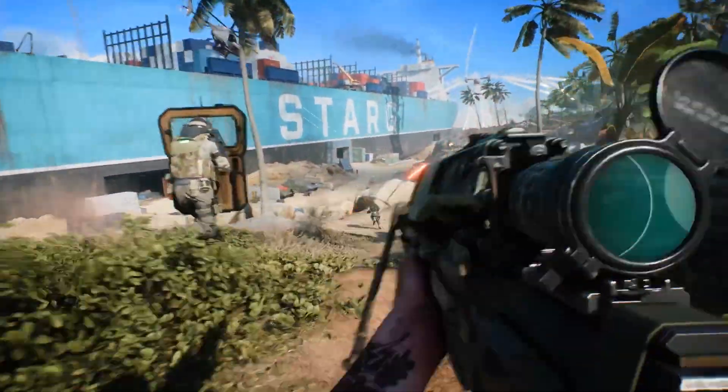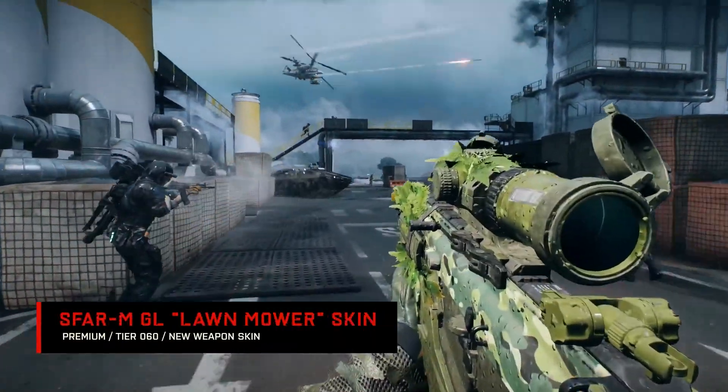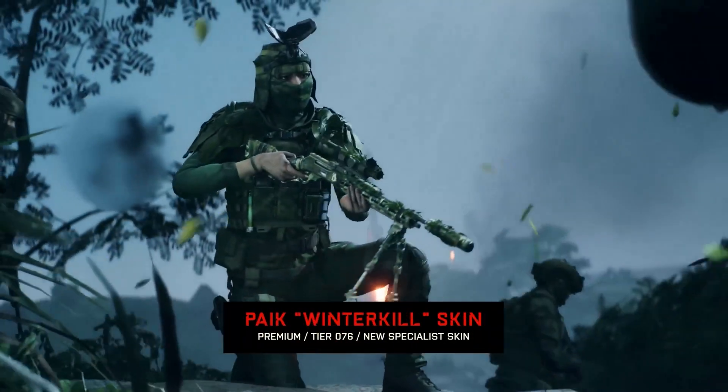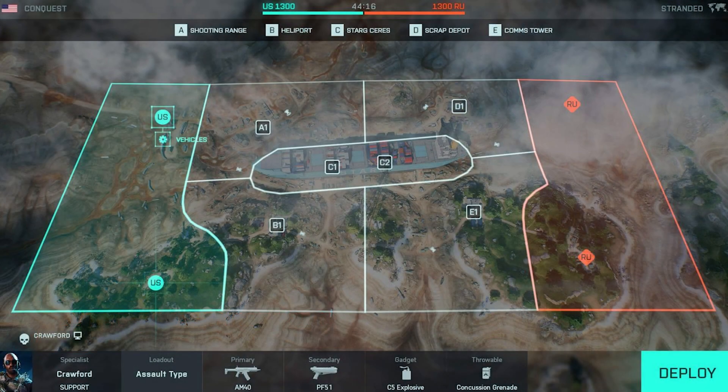There are no flags on top of the ship, as they want the main focus for Stranded to be on CQC and infantry play. On this map no vehicles will be available in Breakthrough, but Conquest will have all the vehicles available. Inside the ship it may feel like Metro or Locker — such a good map and it's just chaos, which I love.